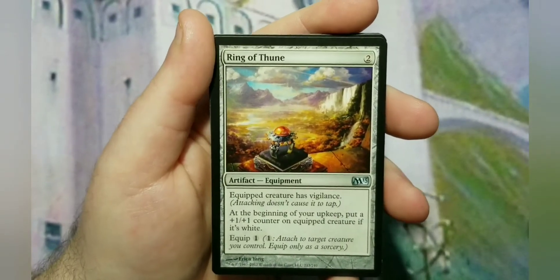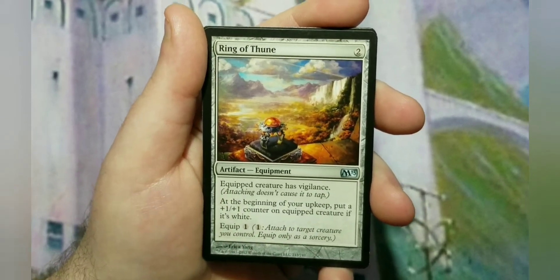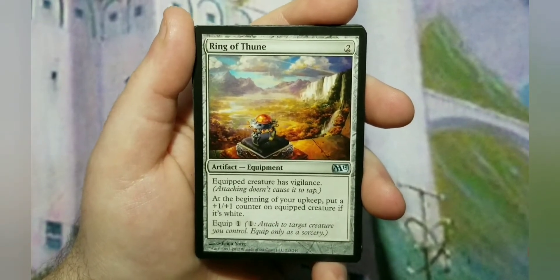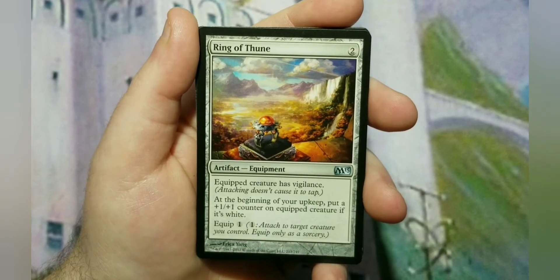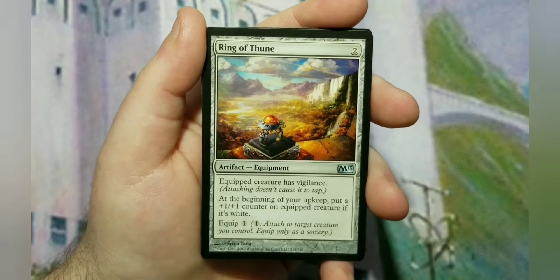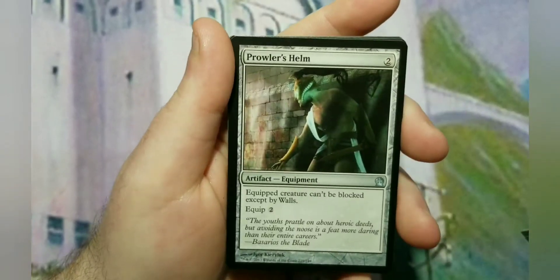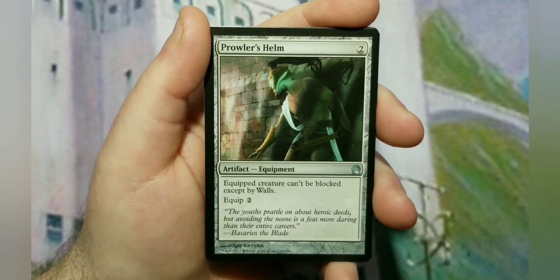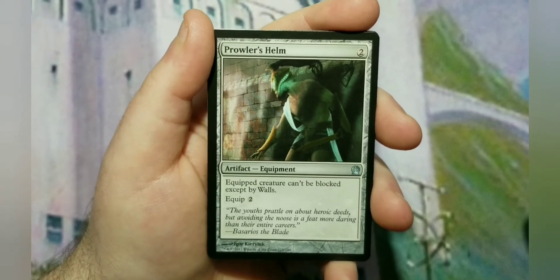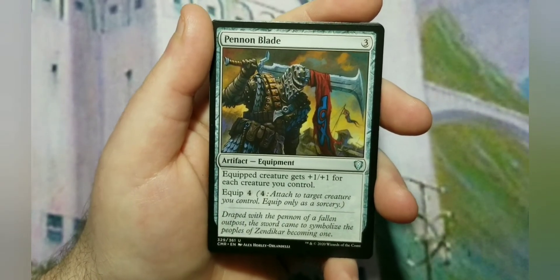Ring of Thune — 2 to cast, equip cost of 1. The equipped creature has vigilance — I try to get as much vigilance in here as possible because you want to attack and still defend. At the beginning of your upkeep you put a +1/+1 counter on the equipped creature if it's white — which is almost everything in here — so every upkeep it'll put a +1/+1 counter on it. If you remove the Ring, the counters stay on the creature. Prowler's Helm is 2 to cast and 2 to equip — the equipped creature cannot be blocked except by walls. Pennon Blade — the equipped creature gets +1/+1 for each creature you control, and there are a lot of creatures here.